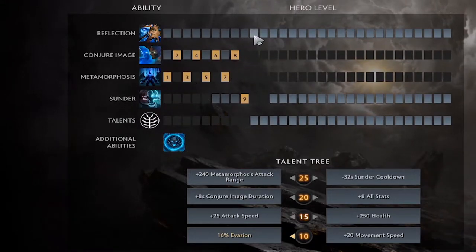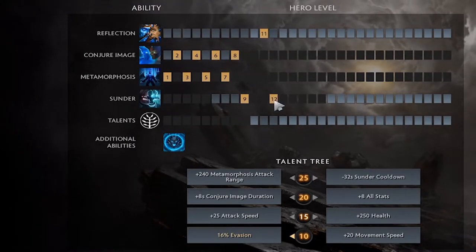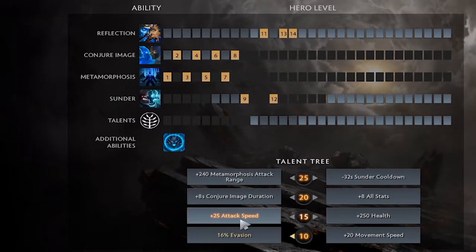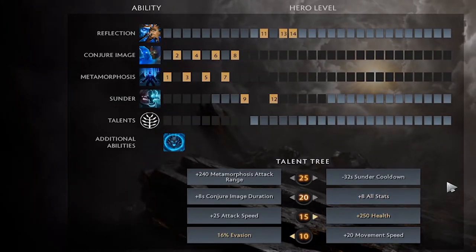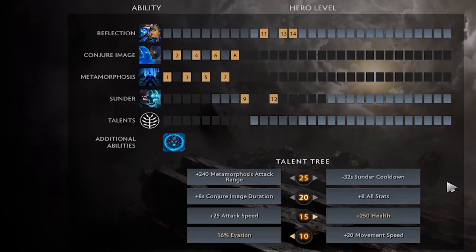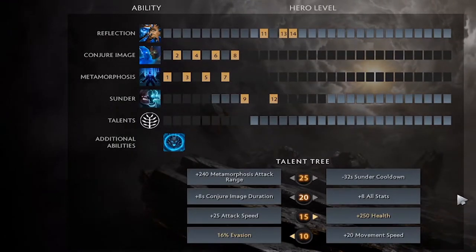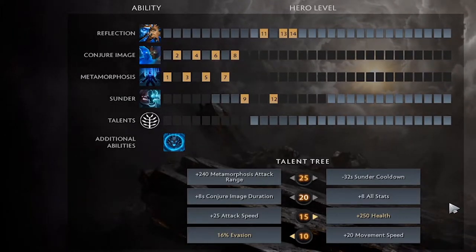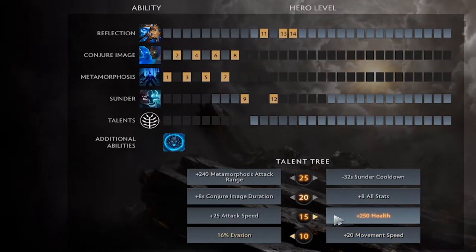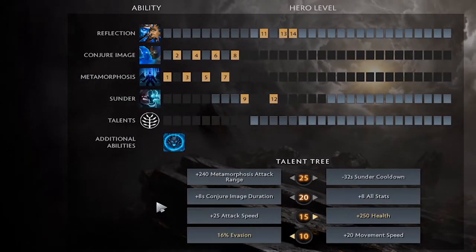At level 11 you take Reflection because there's nothing else to take. Then at level 12 you take your Sunder, and finish off Reflection. Then the level 15 talent gives you the choice between 25 attack speed and 250 health. 250 health is the better option 80% of the time — it can be the difference between getting a Sunder off in a fight or not, potentially winning it single-handedly.